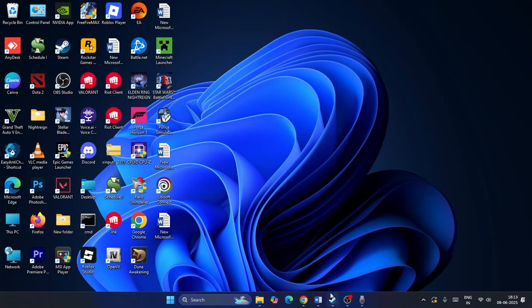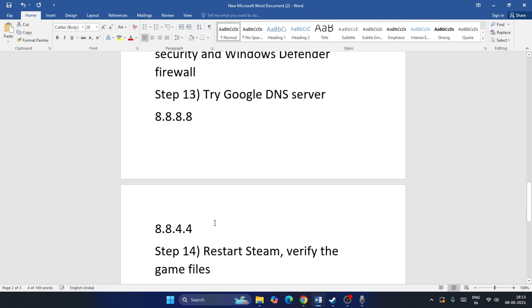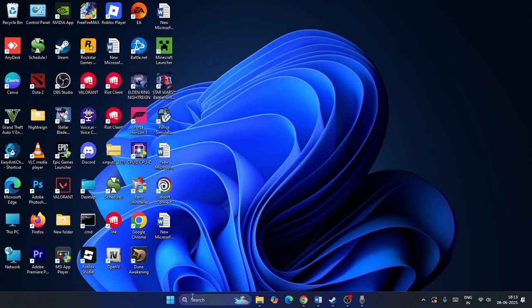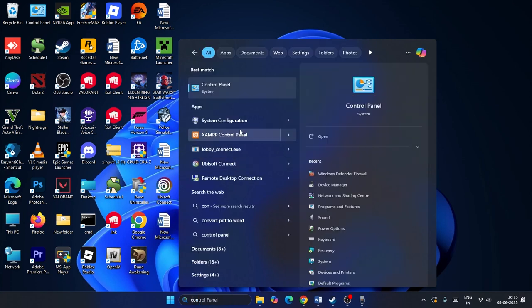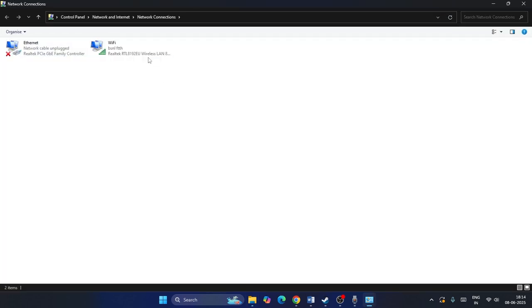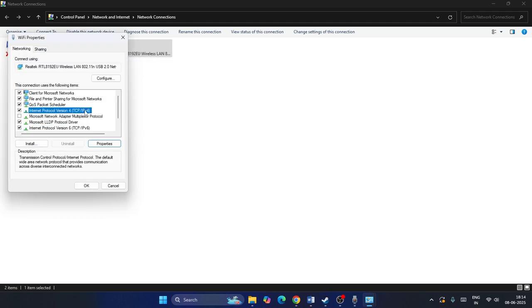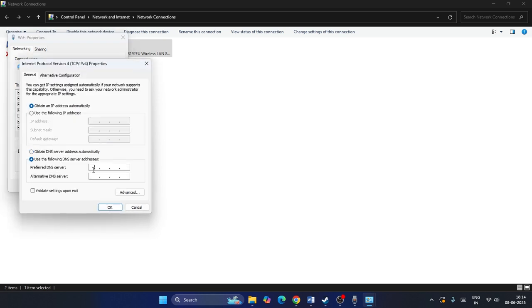The next step is to change your DNS server. Go to Control Panel, Network and Sharing Center, then Change Adapter Settings. Right-click your network adapter, go to Properties, select Internet Protocol Version 4, and go to Properties. Select Use the following DNS server addresses and enter 8.8.8.8 as the preferred DNS and 8.8.4.4 as the alternate DNS. Click OK and check the game.